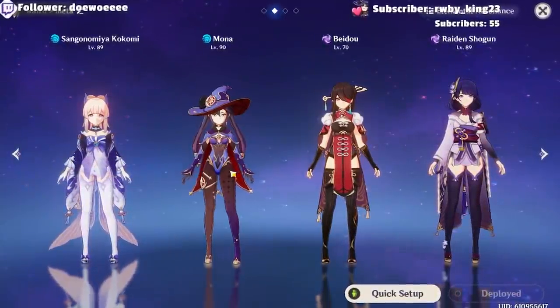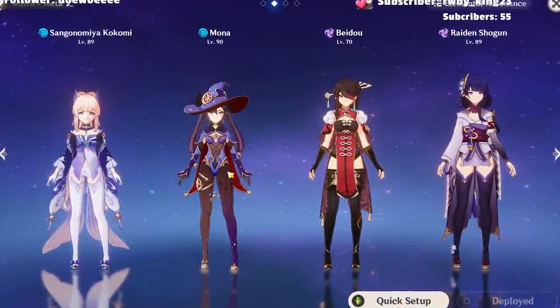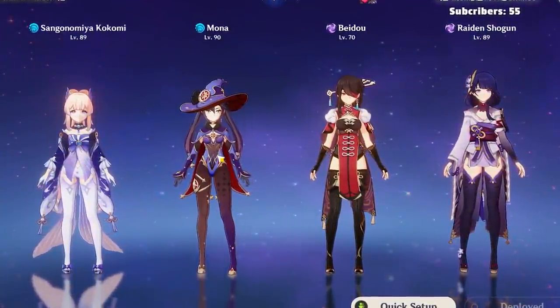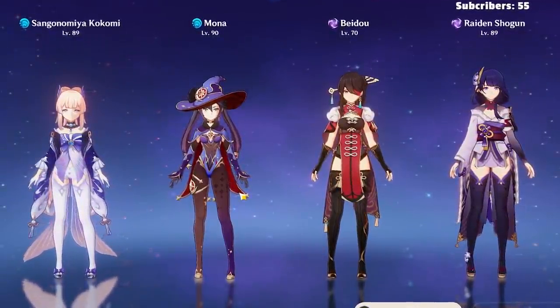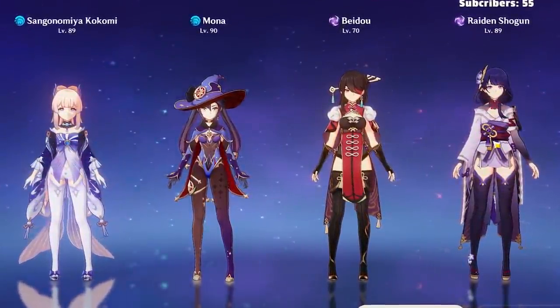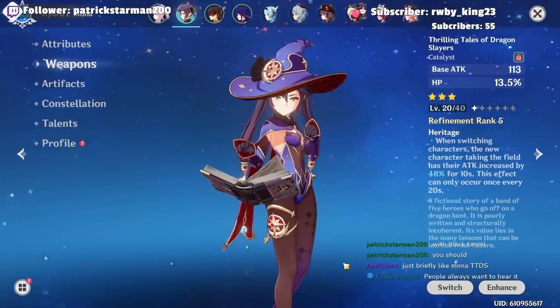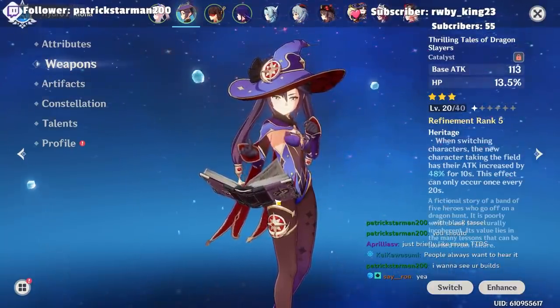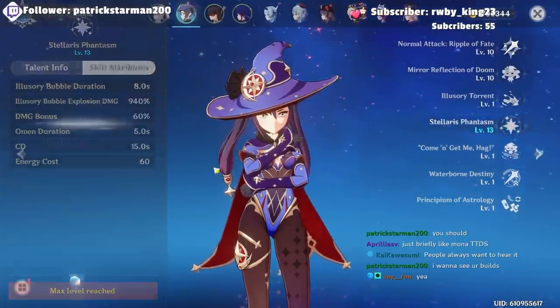One of the best ways to run Kokomi as a main DPS with this copium build is in a taser — electro-charge — comp. If you don't have Raiden Shogun, try to have a hydro character on your team to generate hydro particles for Kokomi's elemental burst. In my team I'm running Mona with Thrilling Tales of Dragon Slayer, so whenever I switch into Kokomi after her elemental burst, we get the Omen buff plus the extra attack percent boost from the weapon.